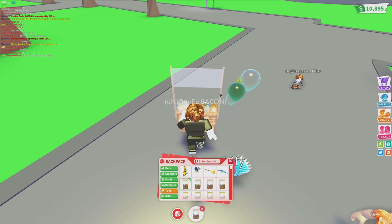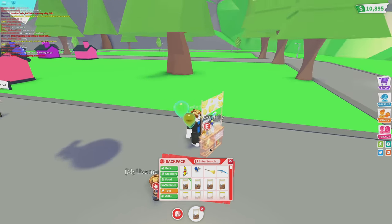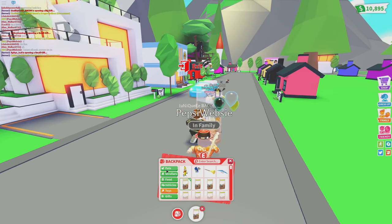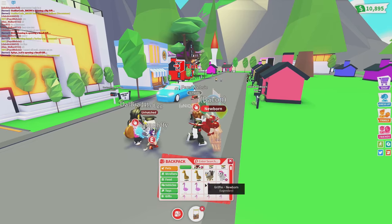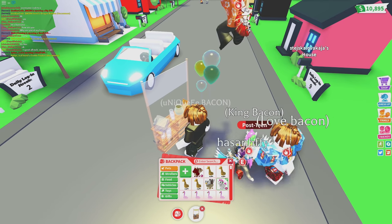How to get the lemonade stand to work is you just click the lemonade stand and you can see you get a transparent lemonade stand. The neighborhood is definitely not the best location to put the lemonade stand.